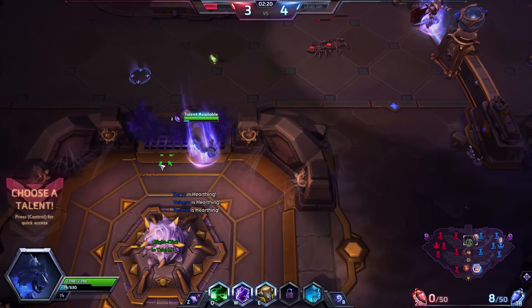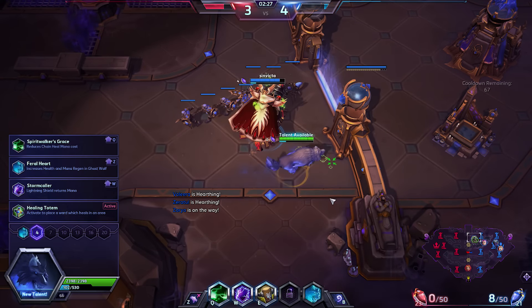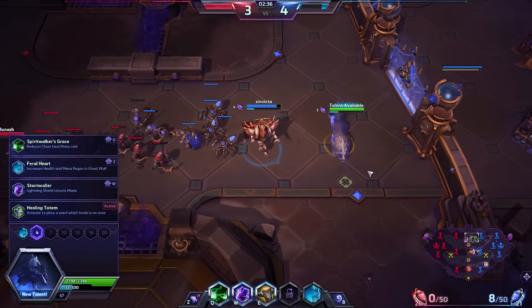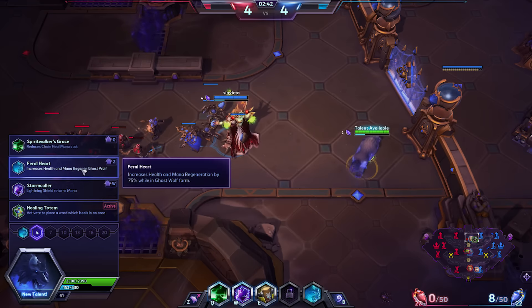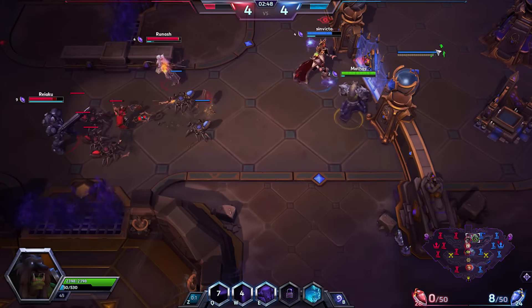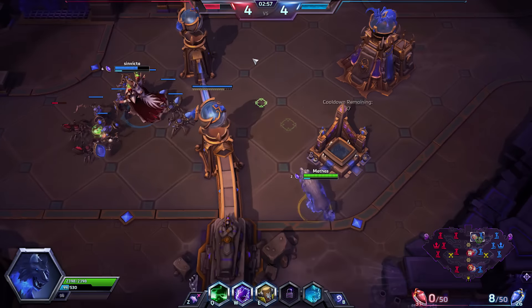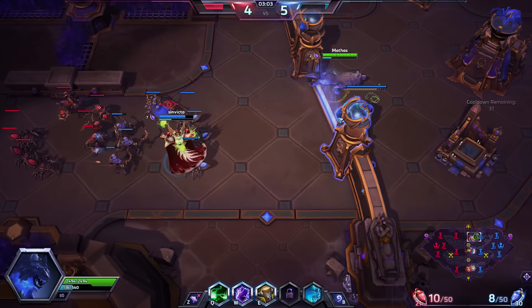I do have a solo survivor. Oh, there's a stealth lady right down there. Reduces chain heal mana cost — I feel like that's the way I want to go. Yeah, if you're going to be spamming your Q, you're going to need that quite often. Feral Heart increases health and mana regen in ghost wolf form as well. I usually either go for the reduced mana cost on chain heal or Feral Heart, because you can shift freely, especially if you're just supporting and not doing the laning.